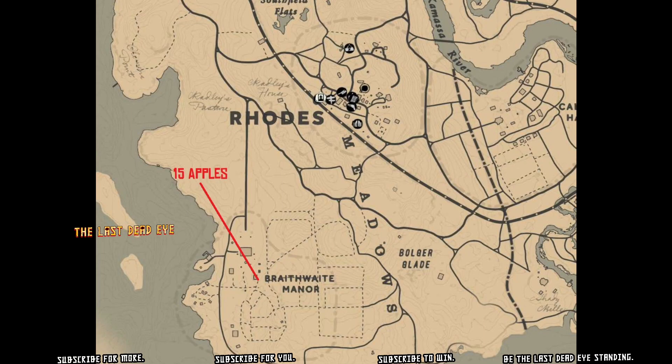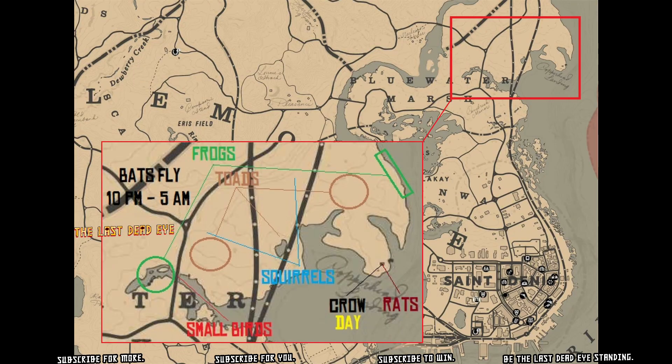If you find yourself without fresh produce, you could order it out of the catalog and pick it up at the post office or your post office box, or head over by the Braithwaite Manor and pick up 15 apples by a ramp on the southeast corner of the building. Note that since it's normally horse feed, you'll have to go into your satchel to eat it.